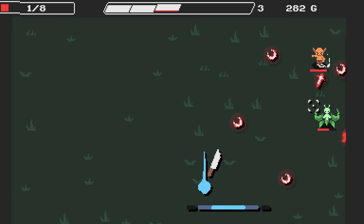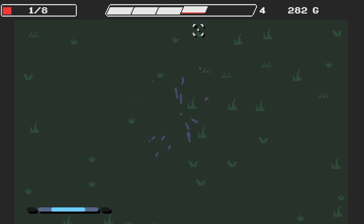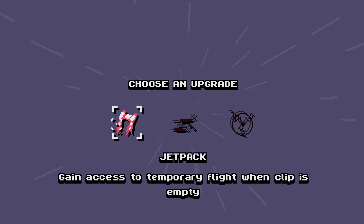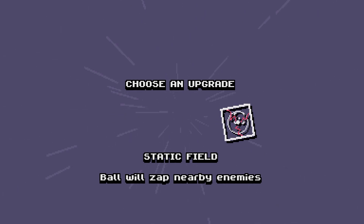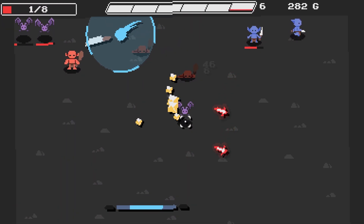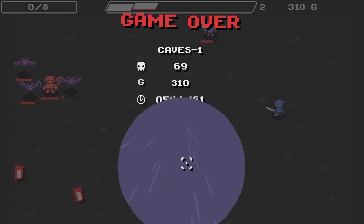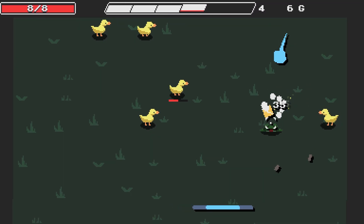We're going to die, I need to buy food. I got a Steam achievement called 'Fairy', which is quite nice. Jetpack: gain access to temporary flight when clip is empty — interesting. Sharp bullets: bullets can pierce enemies. Ball will zap nearby enemies — I want that passive attack. I tried to shoot down but it's not too bad for our first run. We've got Caves 1.